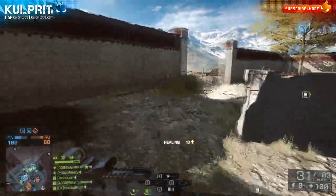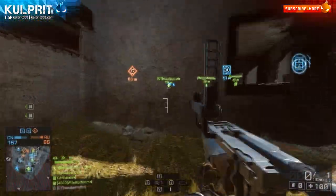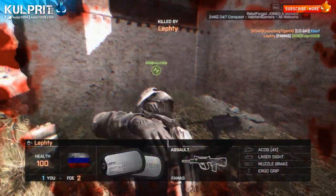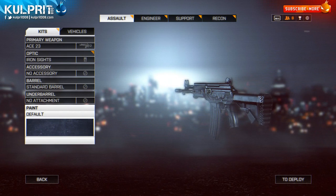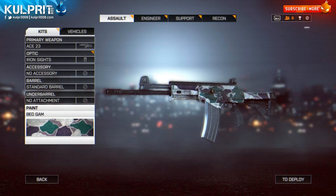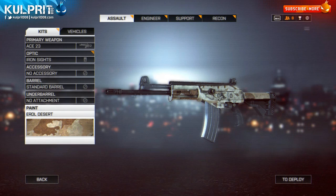For my recommended attachment setup: for sights, the beauty of the ACE 23 is that unlike the M416 where I had about 400 kills before I unlocked the Coyote sight, with the ACE 23 it's about 10 kills and you've got the Coyote — in my opinion the best sight in the game. Red dot sights are generally where it's at; holo sights can work but offer no zoom benefit, though the bigger reticles can help in bright conditions where red dots get blurred. A medium-range optic is an option, but if that's your goal you'd probably be better off with something like the SCAR-21 or AK-12. For barrel, I prefer the compensator to eliminate horizontal recoil — it lets me focus purely on managing vertical recoil.